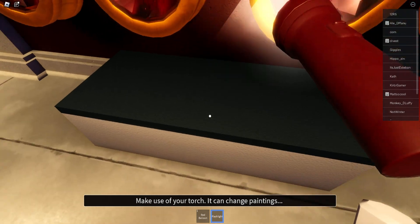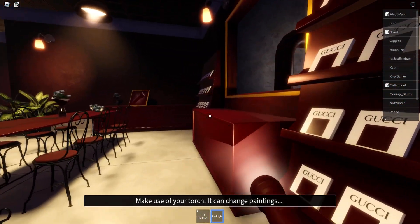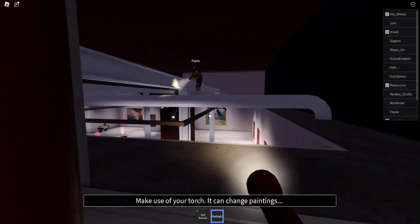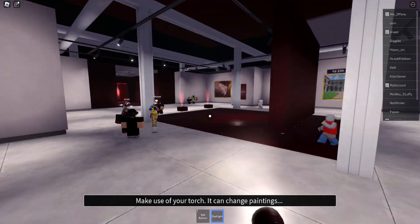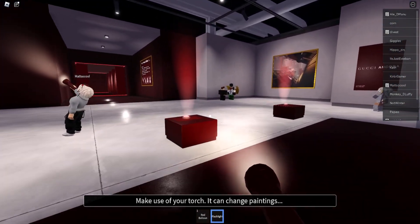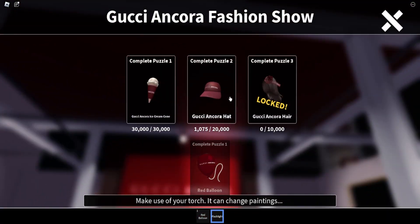Once you do that you'll have all four gems in the slots. An ice cream will pop out — pick it up, then head back to the beginning to complete the puzzle. You won't get a prize because it's already sold out, but you have to do this if you want to get the hat, which is not sold out yet.